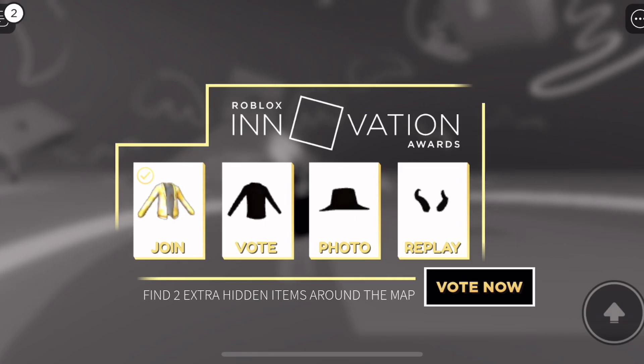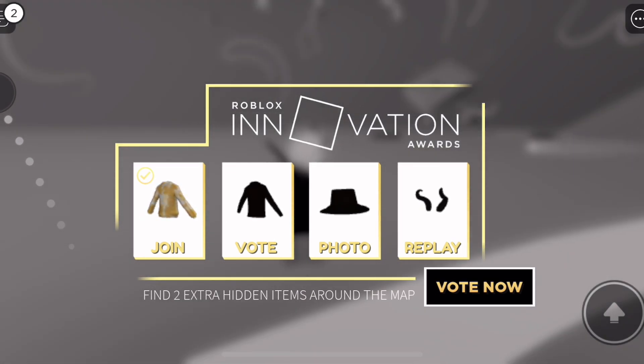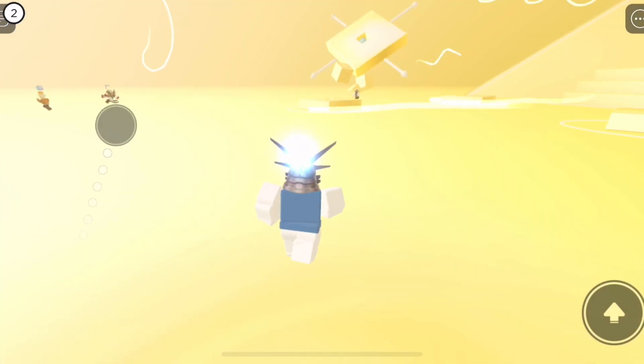Here's how you get all six accessories from the Roblox Innovation Awards. The first thing you have to do is join the game to get the first accessory, and then you have to vote to get the second accessory.